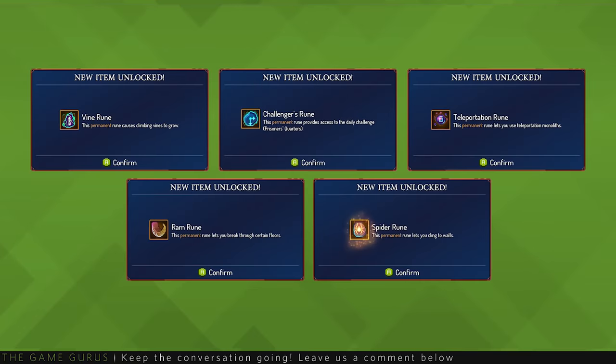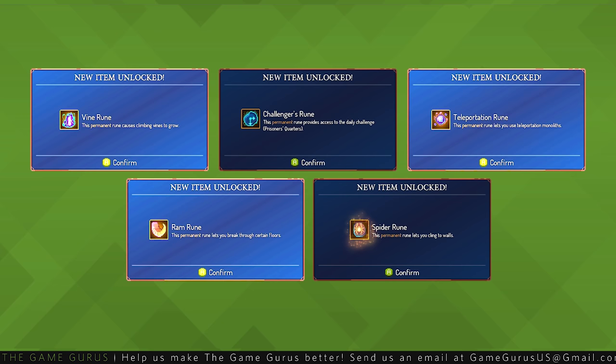At this point, players will really have the option to go for either of the last two runes. If you're looking for a challenge, reaching the final boss and acquiring the Homoculus rune is your best bet. If you'd prefer to go a different route, you can try and obtain the Spider rune. We'll start with the latter. Unlocking the Spider rune takes a bit of time, but players that have unlocked the vine rune, teleportation rune, and ram rune will find it to be the next logical step.